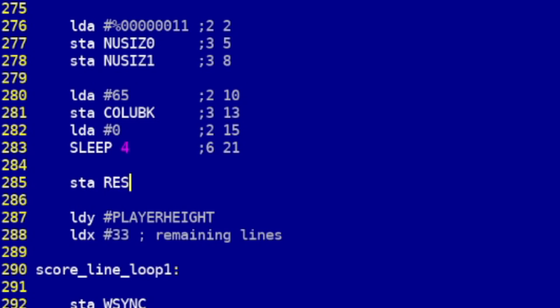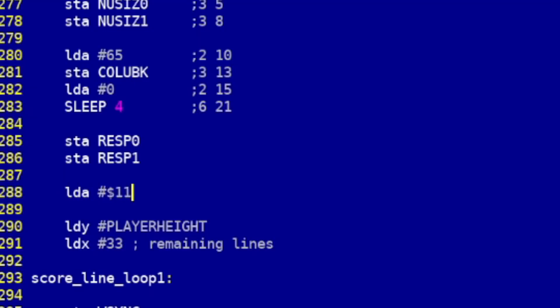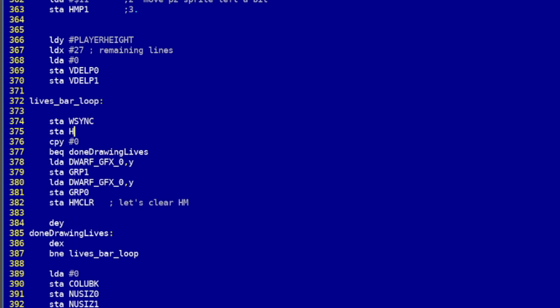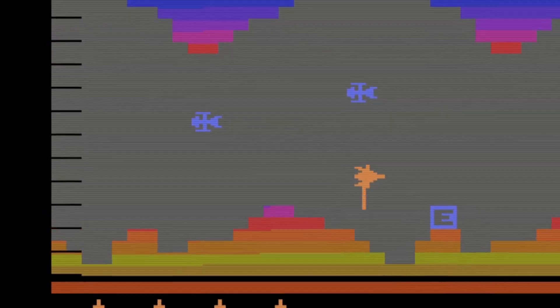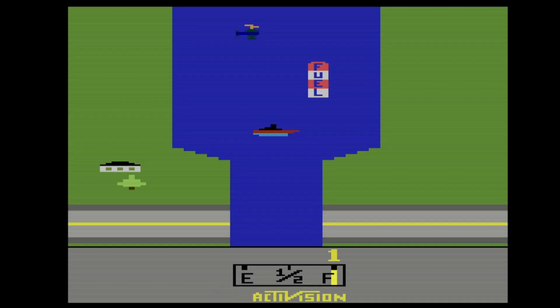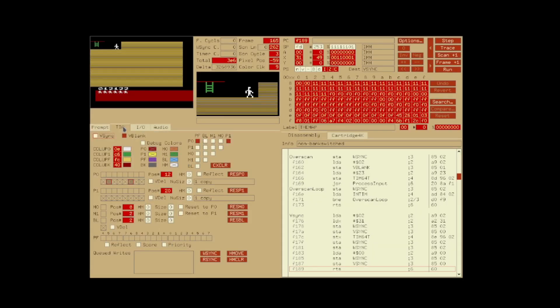To tweak distances between sprites you need to move them horizontally — the scary horizontal sprite movement. To move a sprite on the X-axis you write to the reset register at a certain point during the scanline, but that only places it roughly. To fine-tune the position you place a value ranging from minus 8 to 7 into a horizontal movement register. You also need to execute HMOVE after the wait for sync for the fine horizontal movement to work, though HMOVE creates artifacts on the left side of the screen. Activision worked around this by placing a black bar on the left, achieved by calling HMOVE every scanline where the lives are drawn.